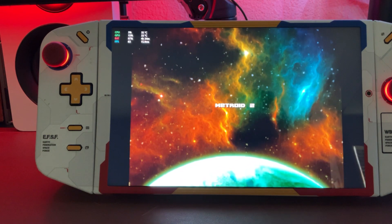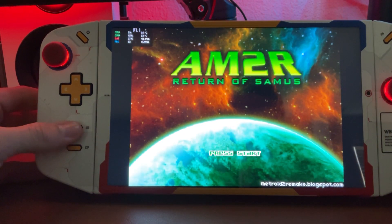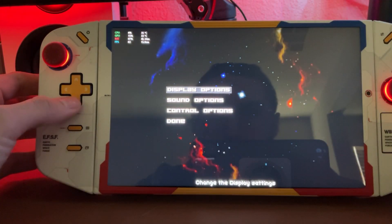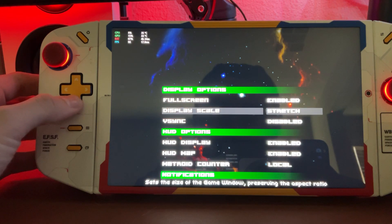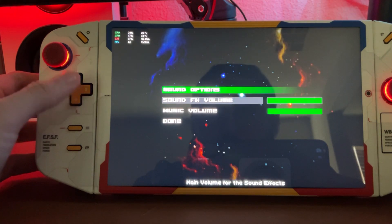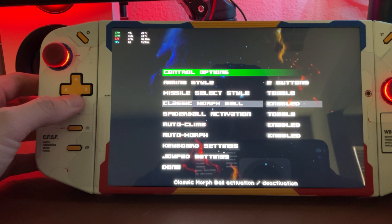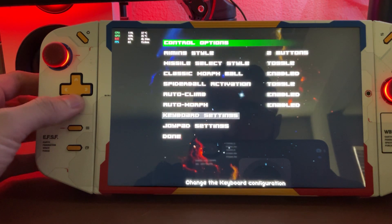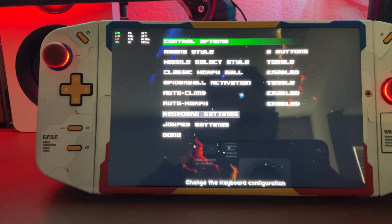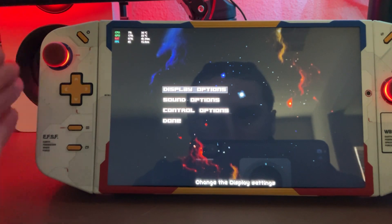I'm going to skip the intro and mess with some settings really quick — full screen display, scout, yep. Actually, we might not have to change anything. We're about to find out how the controls work. You do have keyboard settings and controller settings, whatever you prefer, but I like to use the Joy-Con so we're going to do that.